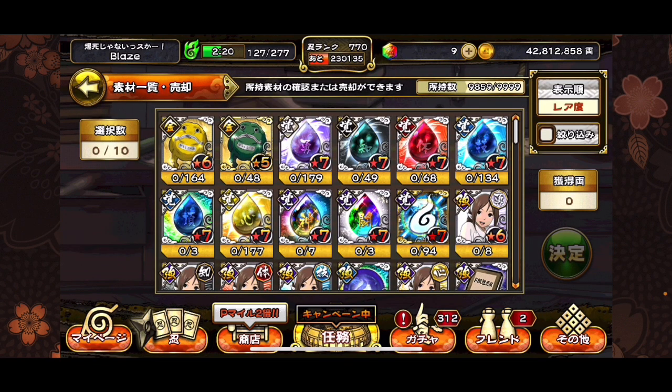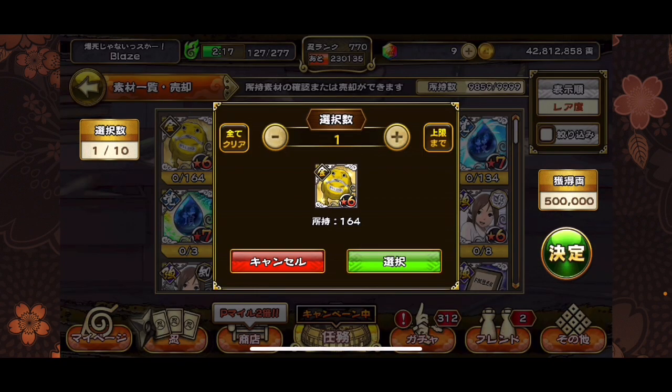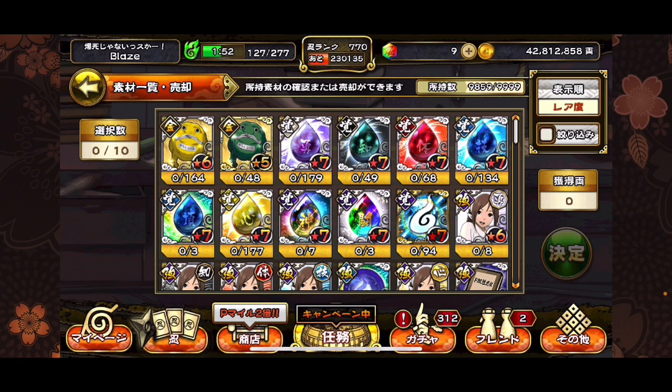I got 164 of the six-star frogs and 48 of the regular frogs. One of them is 500,000, so I can sell 10 at a time and I have 164 — that's like 5 million times 16, so that's 80 million. I can get 80 million right now selling all of that, plus all of the others. I'm gonna go back tomorrow and do my other 20 keys and get some more. That's pretty much how I've been grinding up money very quickly in this game.